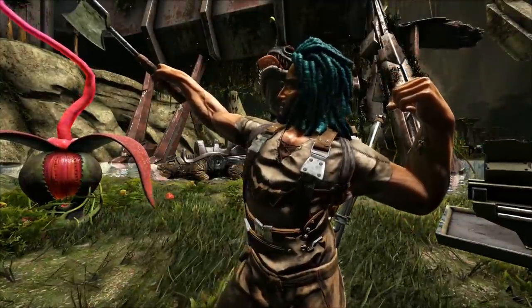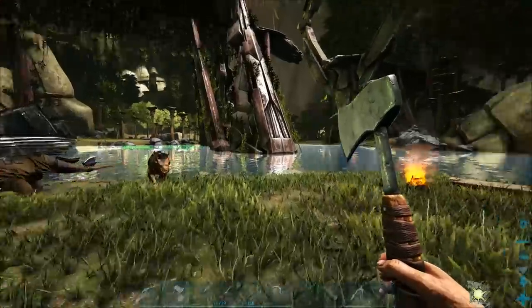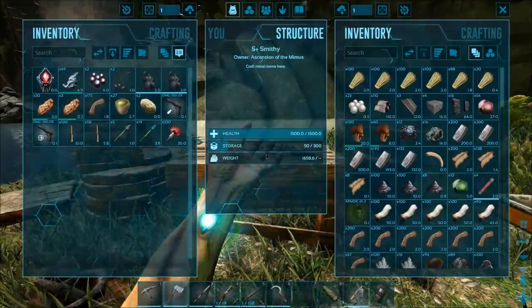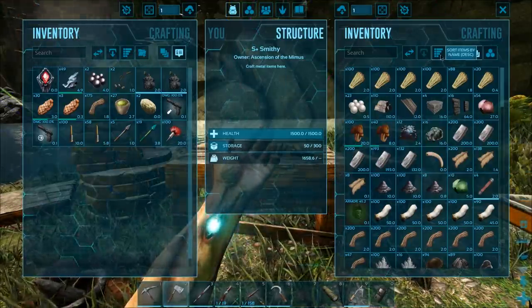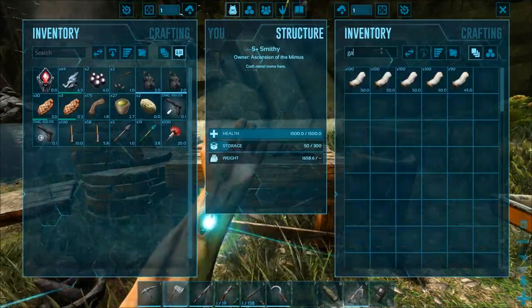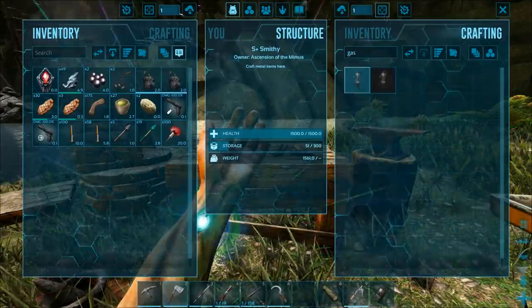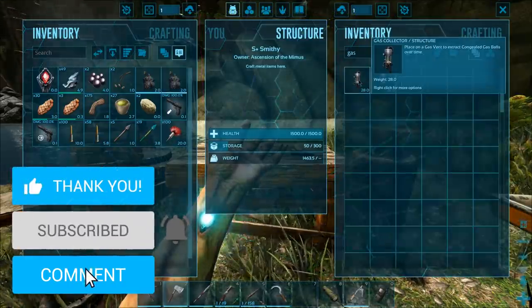Welcome back to Ultimate ARK. Today we're working on the hazard suit. First, we need to place some gas collectors. Then I want to find more ravagers to breed with because I'm going to need a better one to traverse Aberration and do the cave over that way. I should have enough stuff to make two gas collectors now.